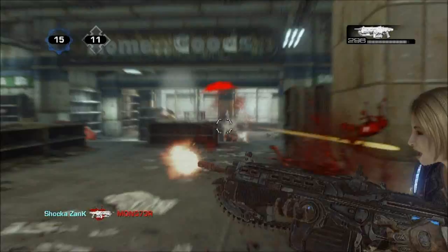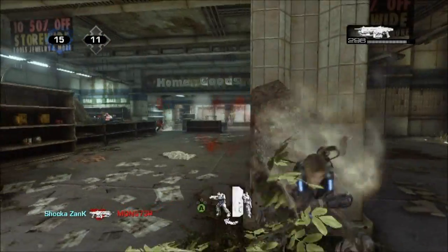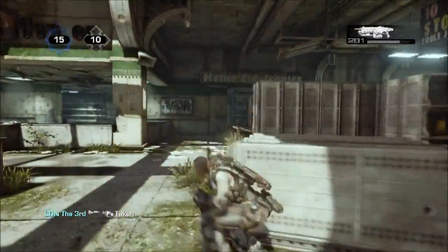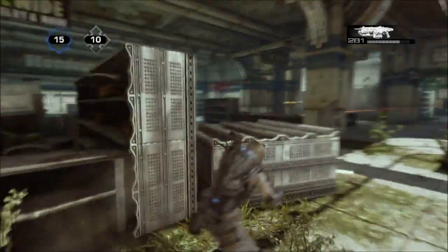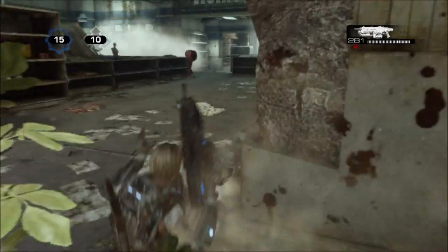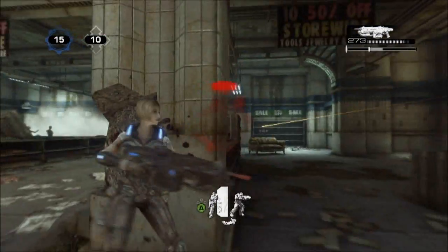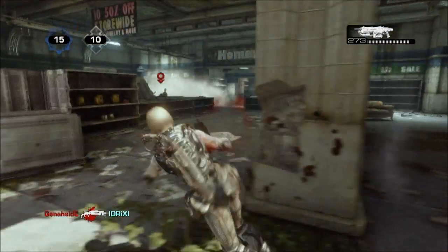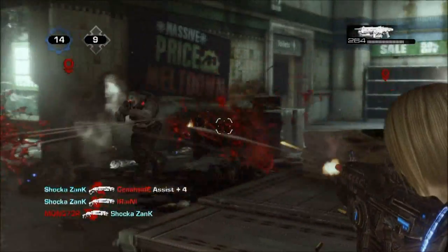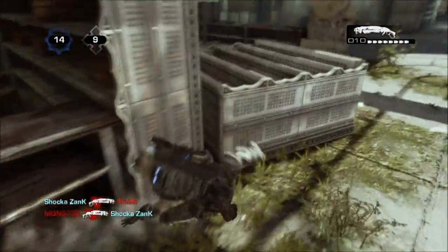What you do is you get ten people — the entire party you want to play with — and split them off into two parties of five. You have them both searching at the same time for public matches, and you keep quitting public matches and re-searching until you find a match that is full of bots.